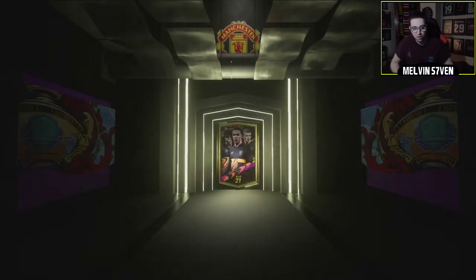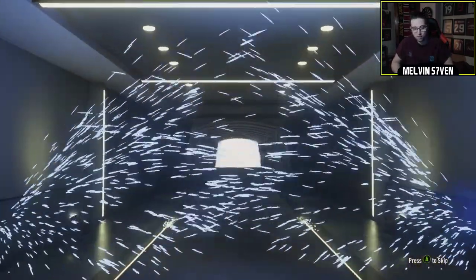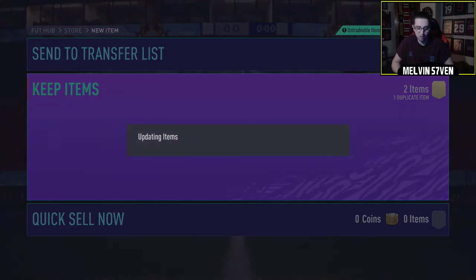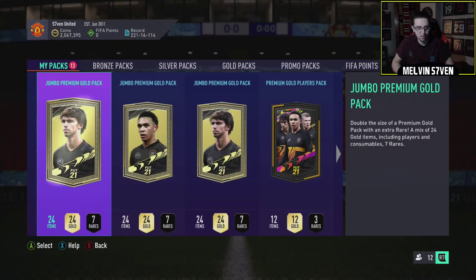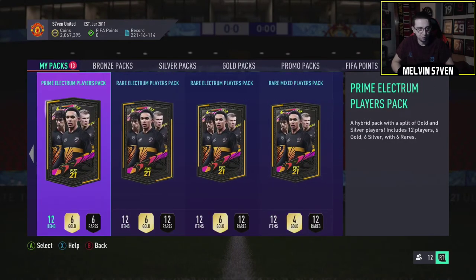That trio you can get in the Bundesliga looks ridiculous. You can get Davies at left-back, Klosterman at centre-back, and Zakaria as CDM - all Road to the Final. That is madness. Bayern will obviously go through, so Davies is guaranteed to go up to an 86 easily.